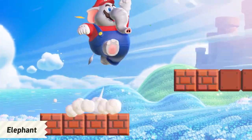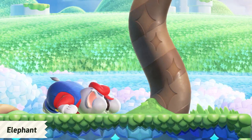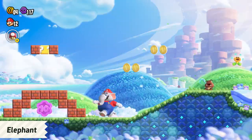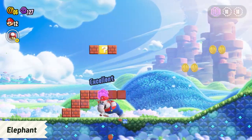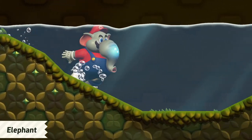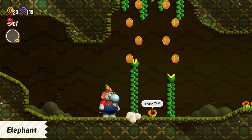In elephant form, make the most of your nose and your size. Swing your trunk to attack enemies, destroy blocks, and even do more. If you store water in your trunk and spray it out, who knows what might happen?